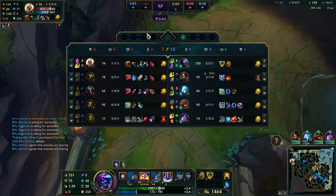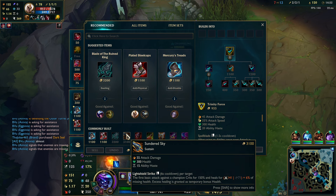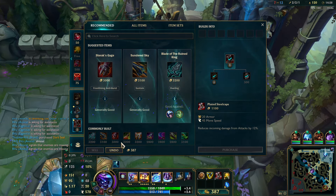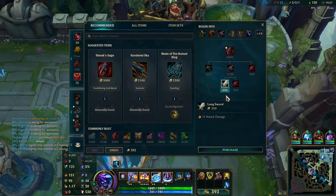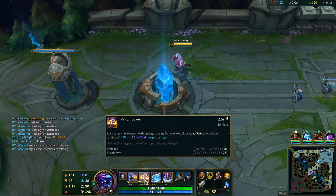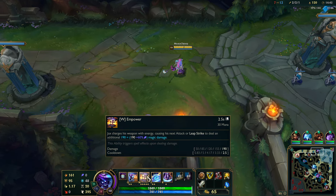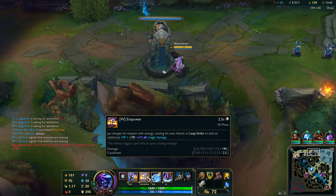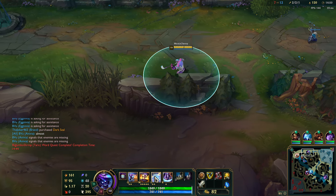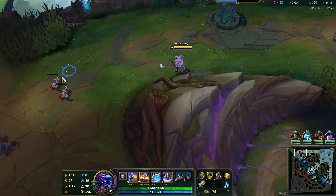That damage was absolutely insane! The next item we'd go after that is Sundered Sky — you do so much damage with that item it's kind of insane. I wish W would scale with AD but then again it would make it absolutely broken. Either way Jax has AP scaling which is interesting, but his AD is always just dominant.